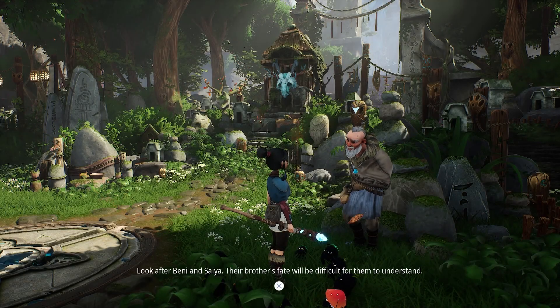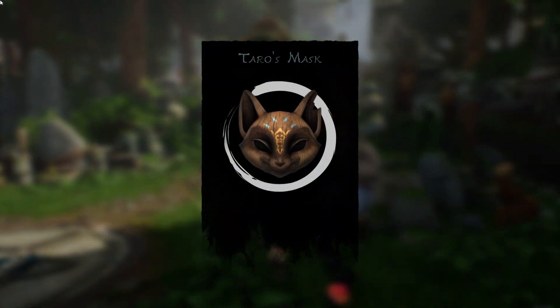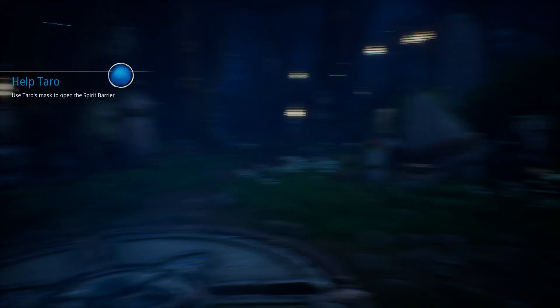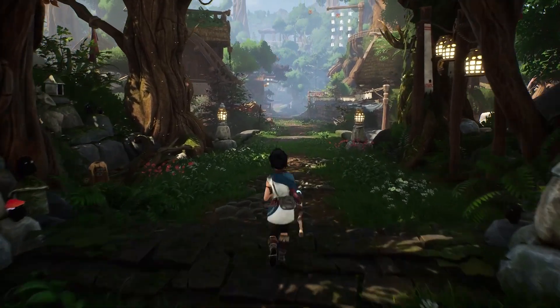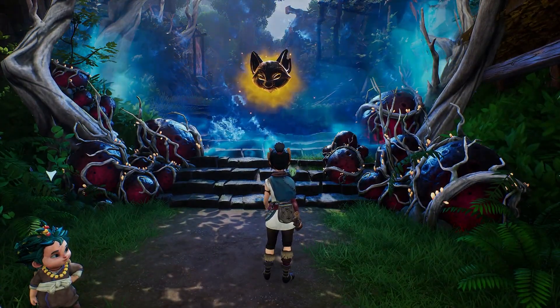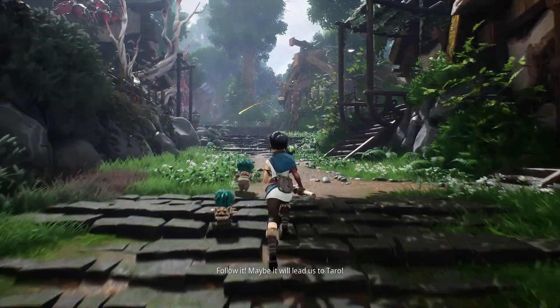I just feel like there's so much they're implying without telling. 'Their brother's fate will be difficult for them to understand.' Oh no. The mask lets you look through it to find your way, open spirit barriers, reveal objects of importance, and help find rot hidden in the world. I like how she's from a different place with other cultures, but the basic principles are all the same.